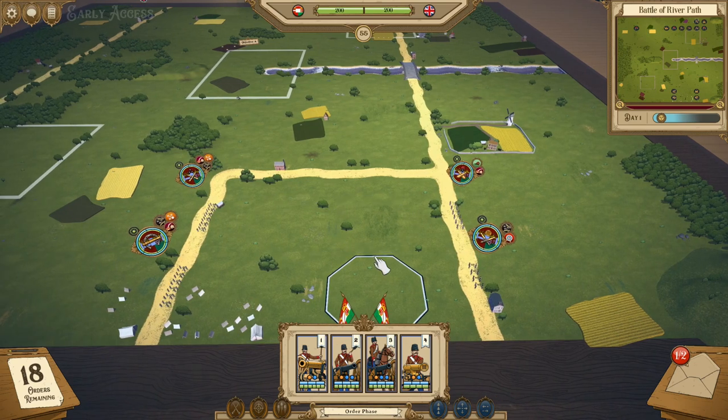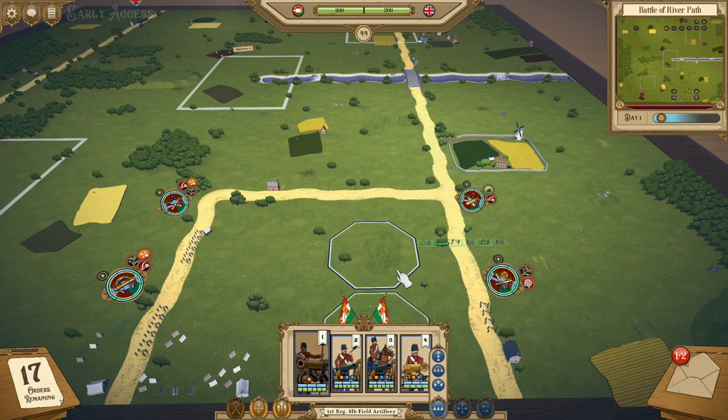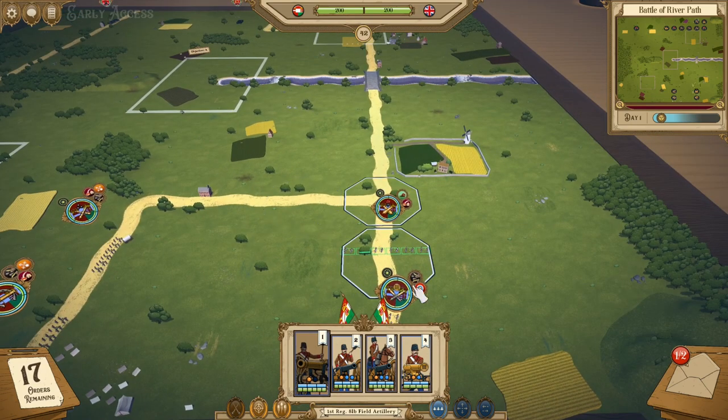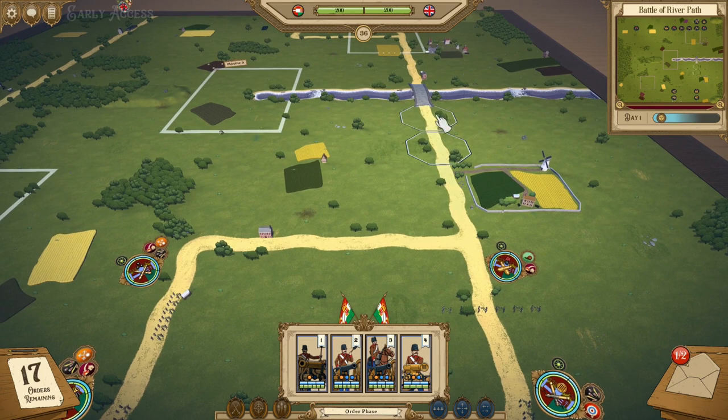Artillery now has a bit of a divide depending on your nation. Some nations have the old Cumbersome, meaning artillery can only change formation or shoot, and this slows down their process quite a bit. These guys are going to take at least two turns — one to move into position, one to change formation — and then they can start shooting.